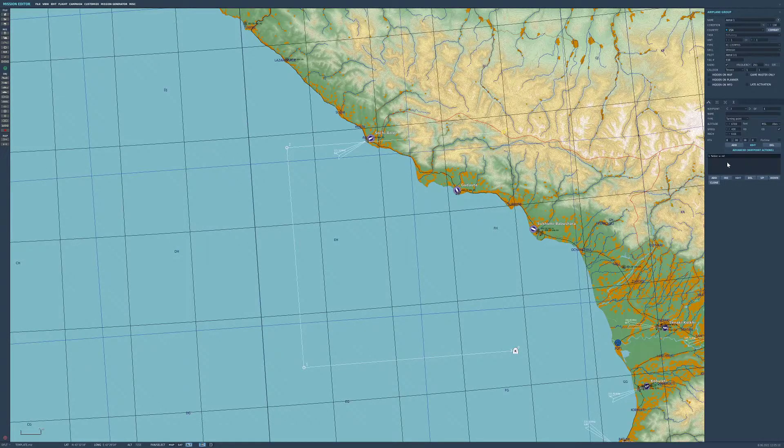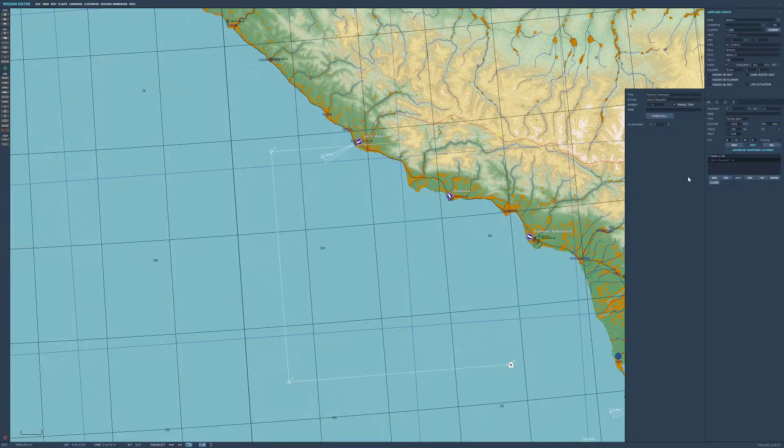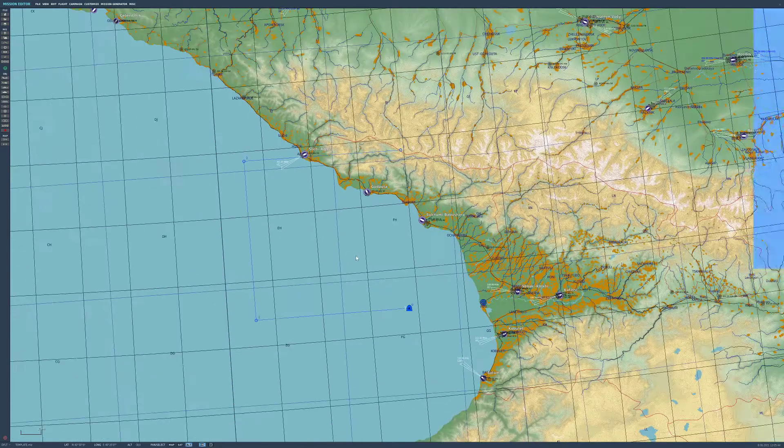If you hit 'Add' and go to 'Perform Command', then 'Switch Waypoint', we're going to leave it set to zero. What's happened is I've selected waypoint three and added a task to go back to waypoint zero. So this aircraft will fly from waypoint zero to one to two to three, and then once he's completed waypoint three, he'll turn around and fly back to waypoint zero — meaning he'll fly in a continuous circuit.